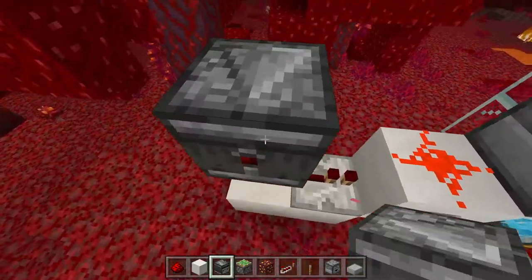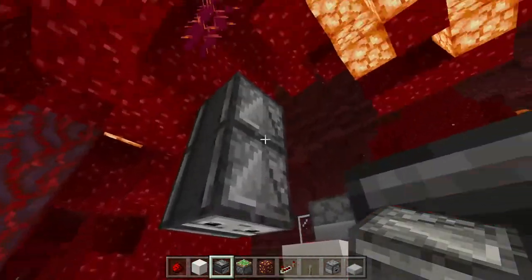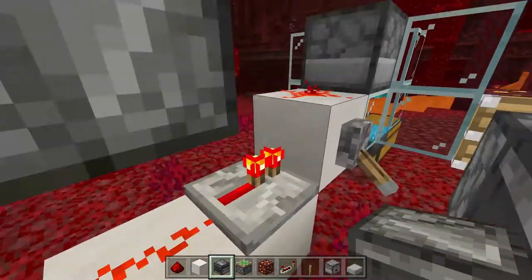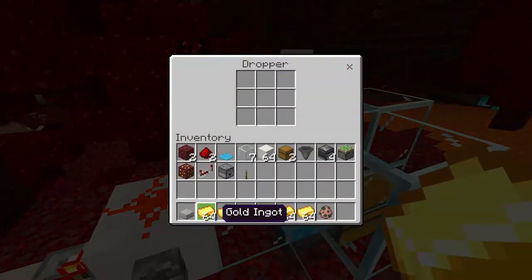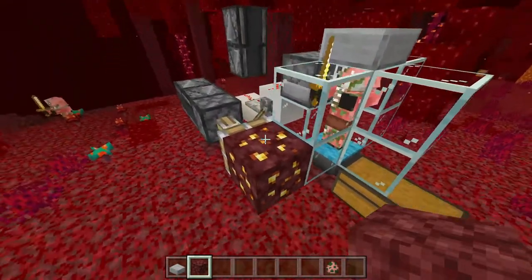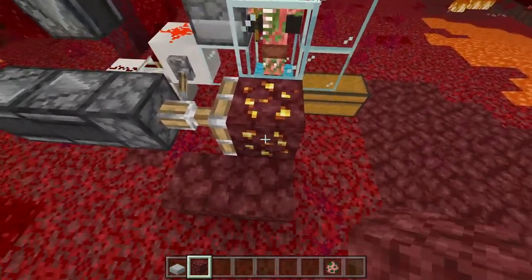Press the lever so it stops going. Make the same exact little circuit up here — break the bottom one and set it up so it's flickering. Now get your gold ingots; it doesn't really matter how many you have as long as you have a decent amount. Basically what we need to do is place two netherrack blocks right where this gold ore is, because it has to be touching netherrack.